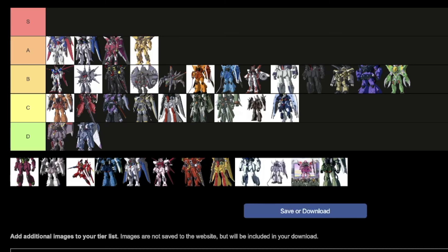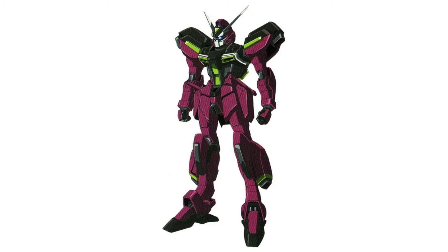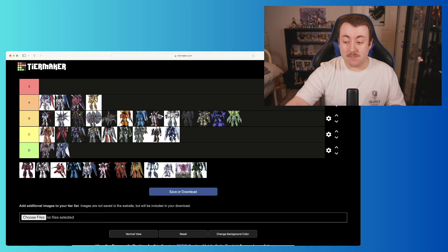Then we move on to the Murasame. It looks very similar to the Astray in a way, and I just gave high praise to that design. But there's something about the Murasame that feels off — it looks too lanky. Every change it makes to the Astray's design feels like a bad decision, and it results in a suit I'm personally not the biggest fan of. I'm going to put it in C.